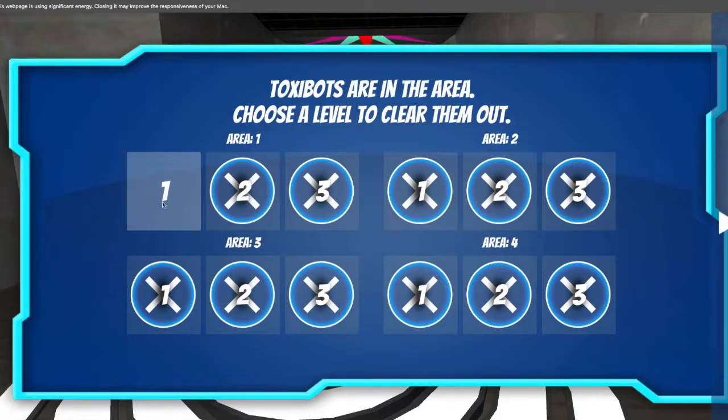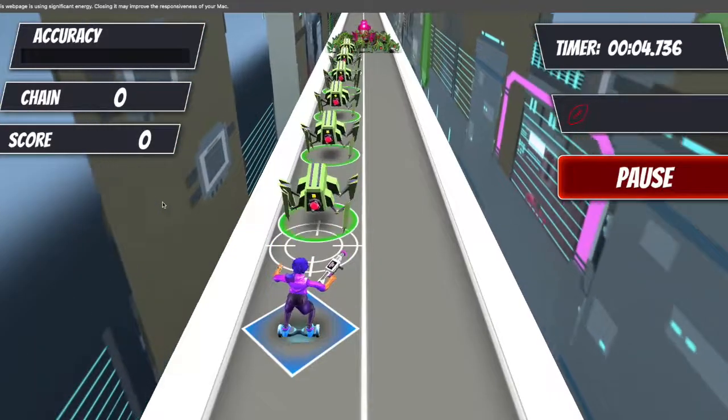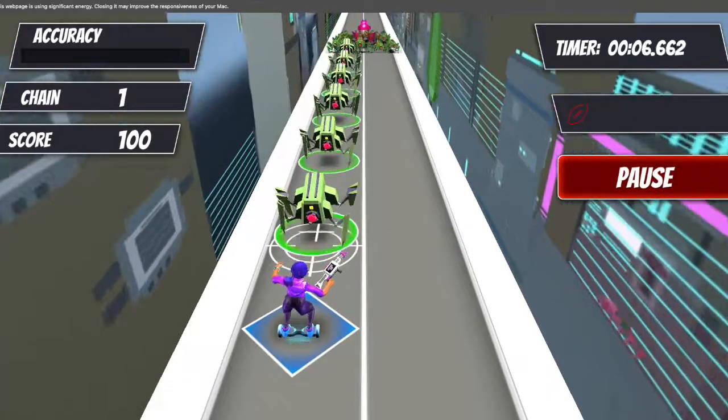So you're going to start off slow in area one. You're going to press the space bar to hit these Toxibots with cupcakes.